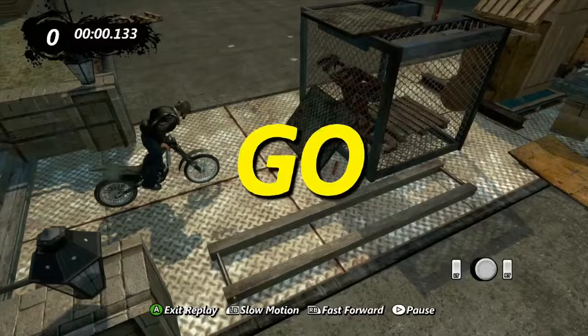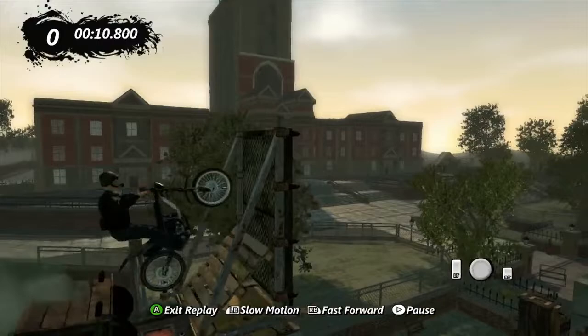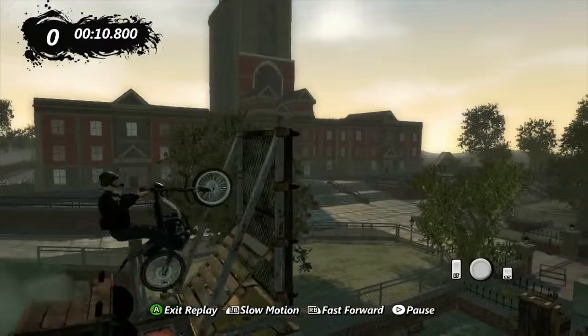Three, two, one, let's do it. Up under the table, metal plate, up under the box, and then you come down here, you go back up under another overhang, you fall down, and then you jump.